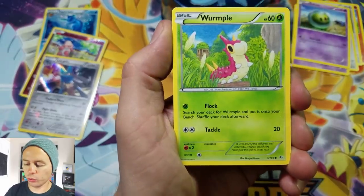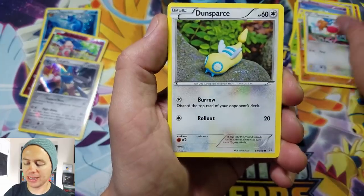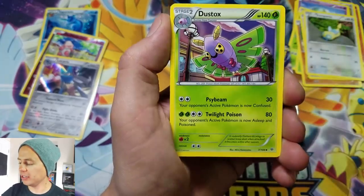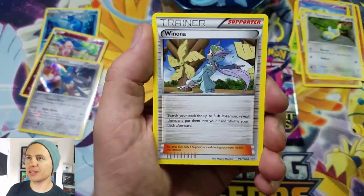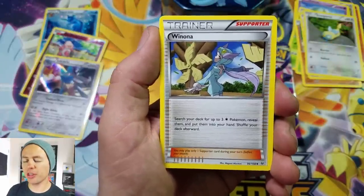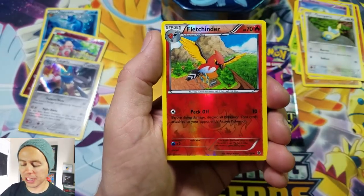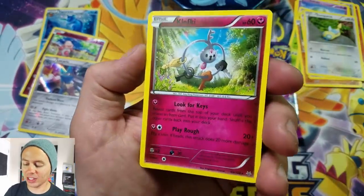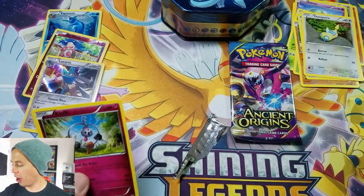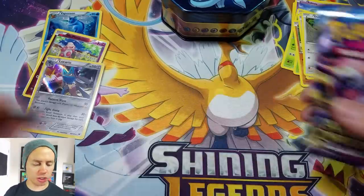Moving on to Roaring Skies. We got Wurmple, Nincada, Binacle, Spewpa, Dunsparce, Wally, Dustox. Roaring Skies is pretty much nothing but Leaf and Colorless Pokémon. We also have Winona, Fletchinder reverse holographic — and it's actually a Fire type — and a Klefki rare. That is a magnificent card... no, not really.